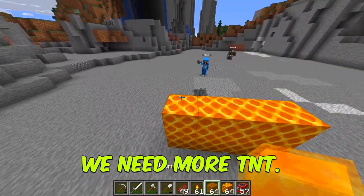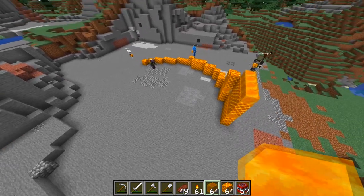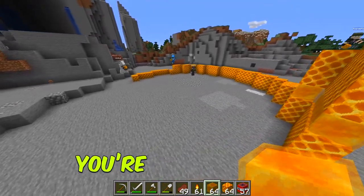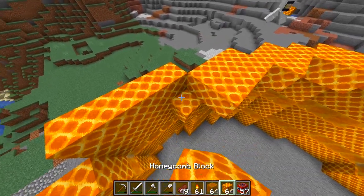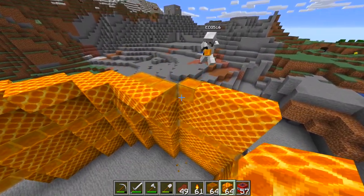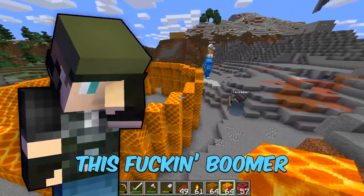Should it be two honeycombs and then one honey block? We need more TNT. Should the pattern be two and then one honey block, then two and then one honey block? That's too small, man! It's big — what the fuck do you mean? You're not thinking big enough. Wait, shouldn't this be honey — the honey block? That's gonna look uneven. This is confusing. Let me do my fucking job, sir. You're failing at your fucking job, this fucking boomer.